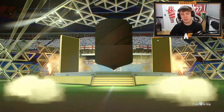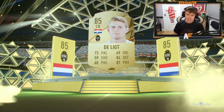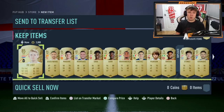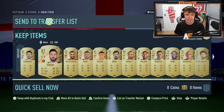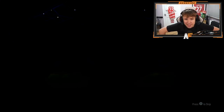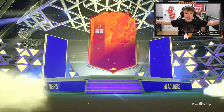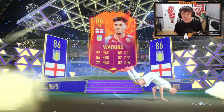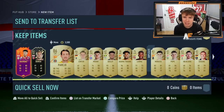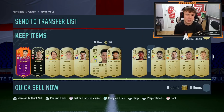Icon in the first 100k pack and then we go down to a board in the second — just typical. Not to see a walkout from a 100k pack is pretty upsetting, that pack was absolutely awful. Third and final 100k pack — can we get one more walkout? Yes! Headliners Ollie Watkins — England striker, I'll take it. An icon and a headliner from three 100k packs — that's pretty decent. And Bowen behind him as another walkout — those packs were definitely a success.